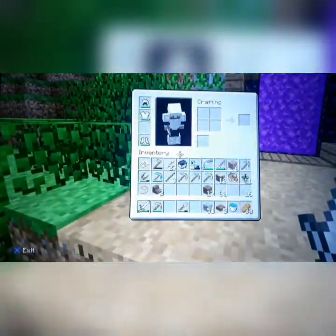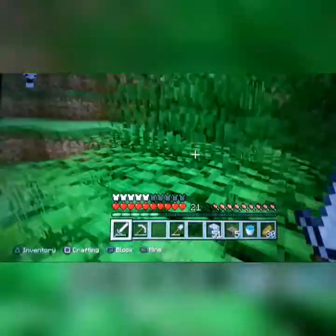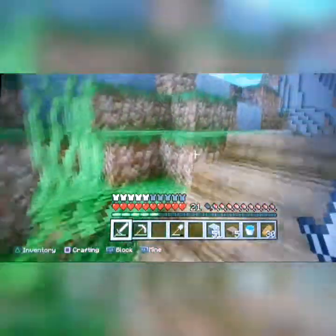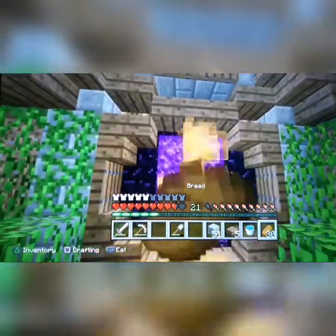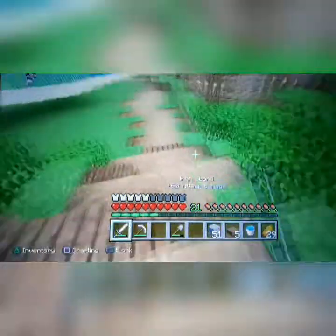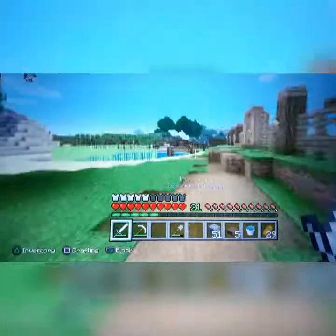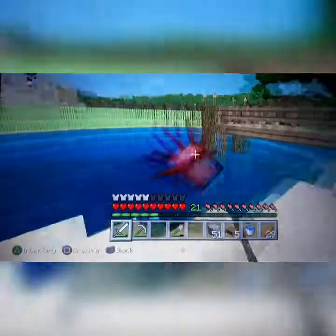Right up here is my Nether portal mountain design. Since I had a diamond pickaxe, I decided to build this portal mountain design with leaves, vines, and spruce wood — I love using spruce, it looks great. I also used up the glowstone I found on my first Nether journey to decorate it.